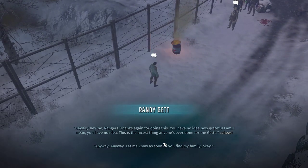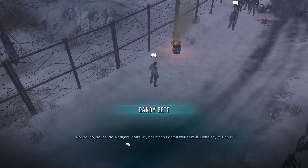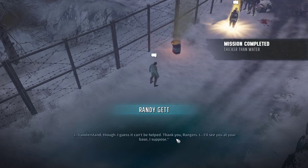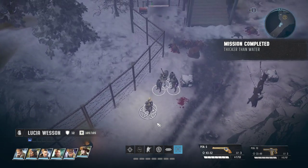Let's go back to Randy and give him the bad news — we're sorry Randy, your sister's a cannibal. He says thanks again for doing this and to let him know as soon as we find his family. We have bad news — no no no, his heart can't take it. We completed the mission, got some nice experience, and he goes to work back at our base. There it is.